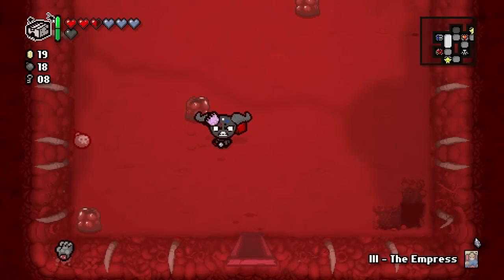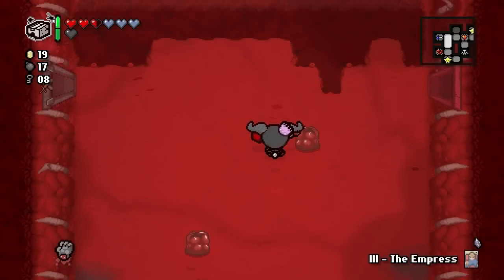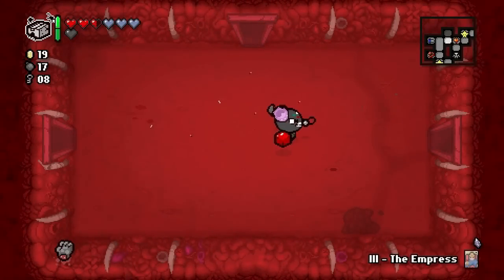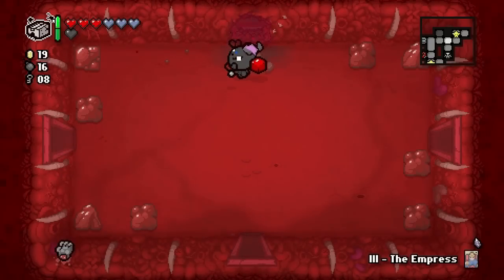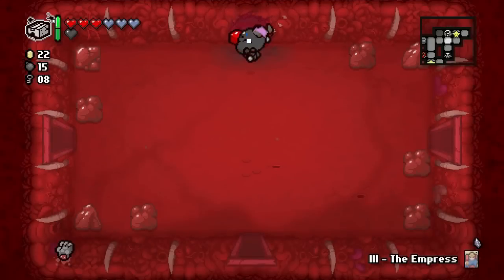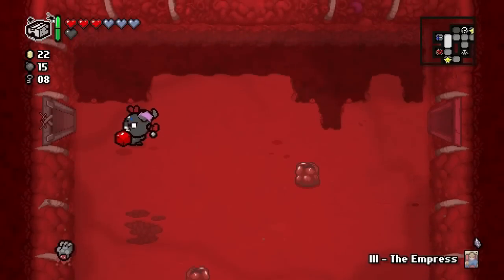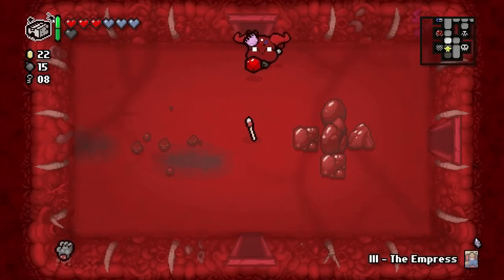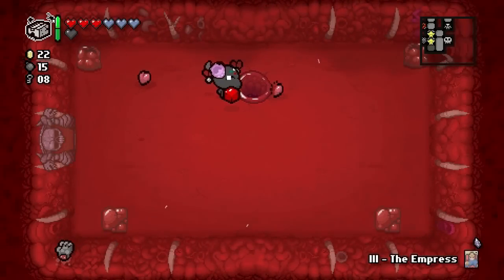Let's try over here - nope. Maybe right here - nope. Let's go over this way - there it is! Just some money. Let's blow this guy up. I think we've done pretty much everything we need to do on this floor - we did the battle room, we went into the curse room. The only thing left is to go down to the next floor.